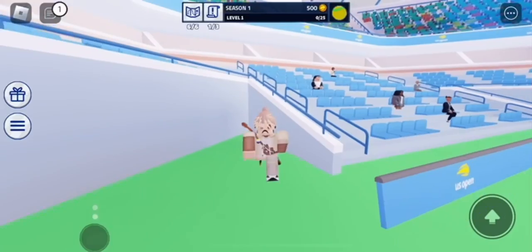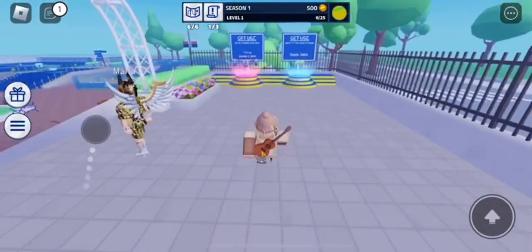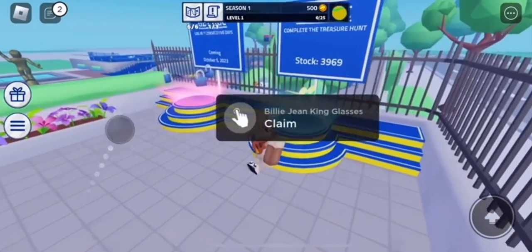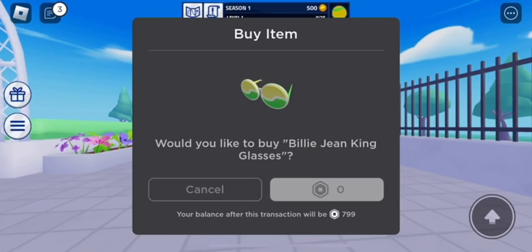Once you collect all of them, it won't prompt you right away — you have to reset. Then go over to the item right over here. There's a few thousand stock left, so make sure to do this quick. Grab it and purchase it for free, and you will be able to get this item.